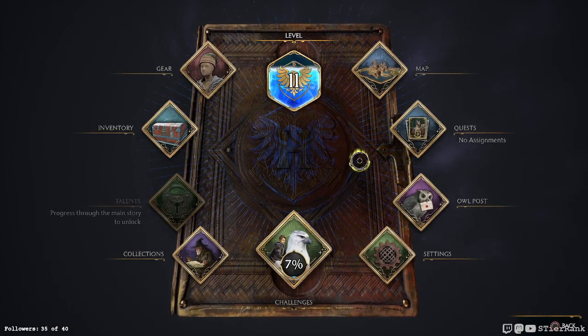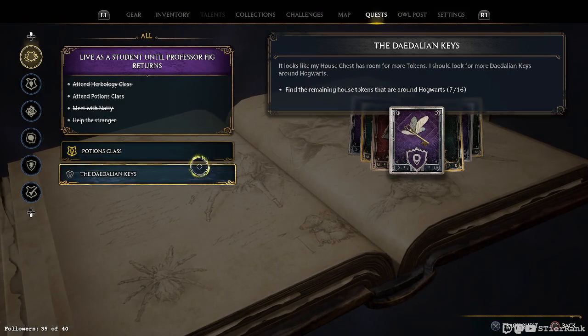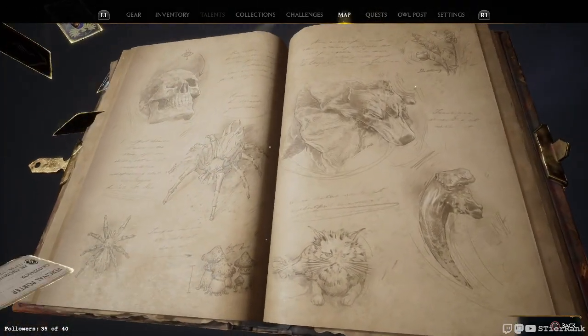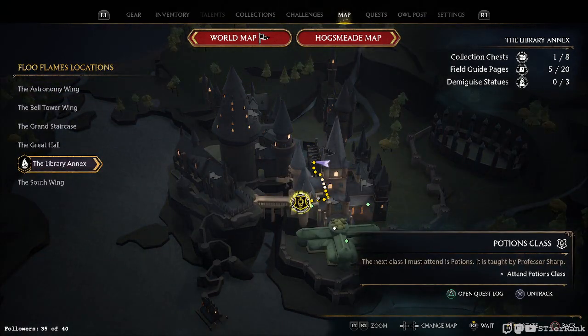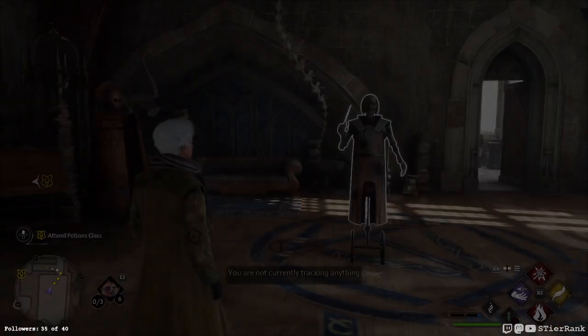Another quest down. Let's see what's next. I guess let's do potions class, because I'd love to get through it and maybe make some Wiggenweld Potion. Okay, that's not far at all — let's just walk there. Maybe we'll see something to do.